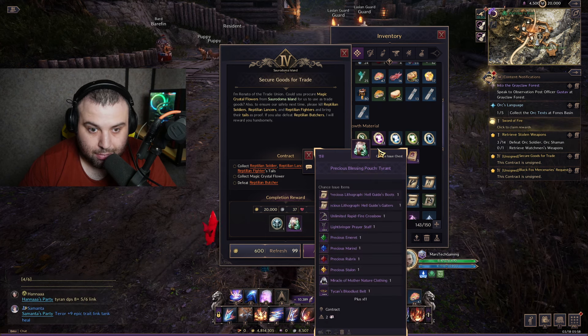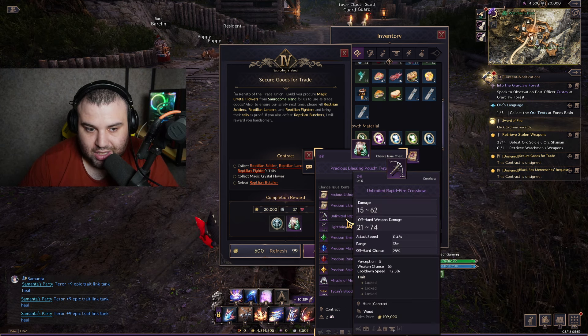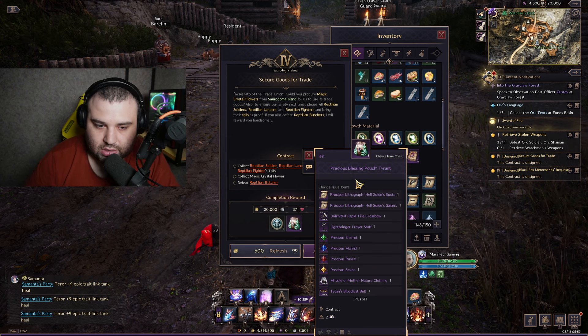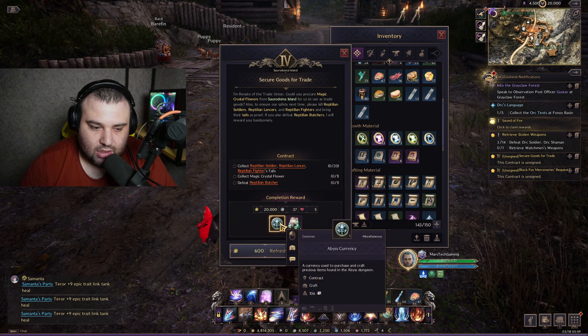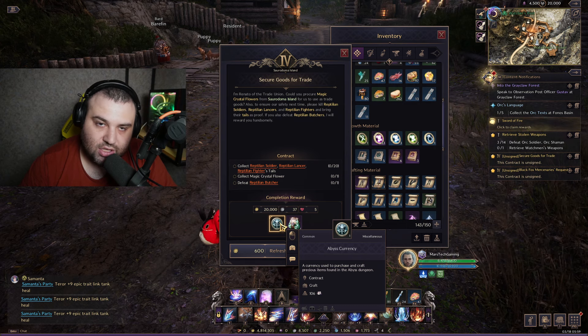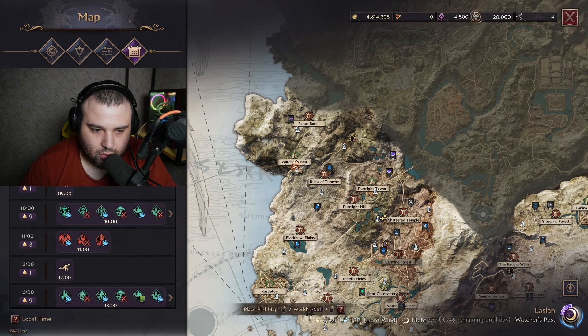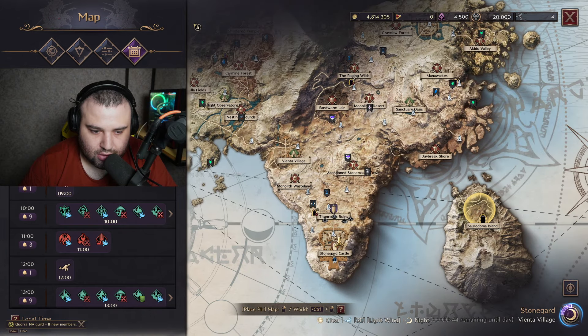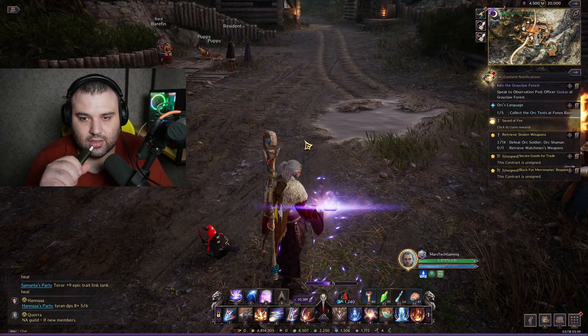Since the bag rewards are random, you might open many and not get what you want. But the abyssal currency coins are your safety net — you can use them to craft those same items that are randomly inside the boxes. Let's go to the main city of Stoneguard and I'll show you.